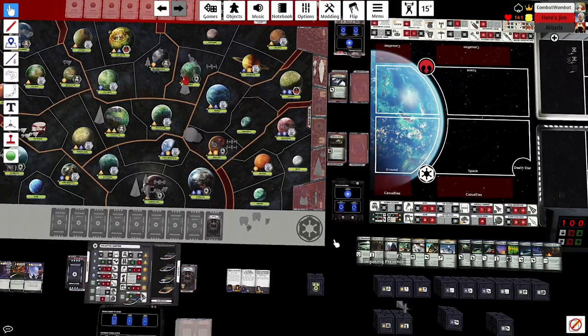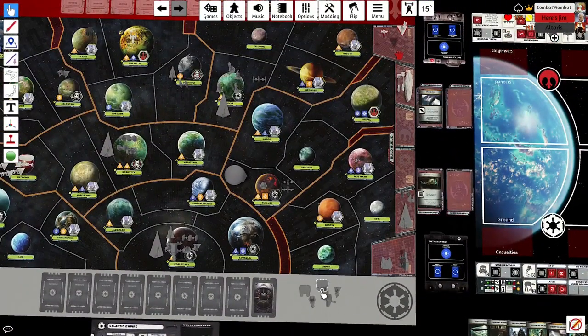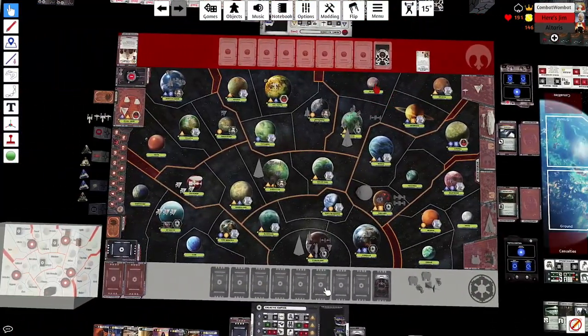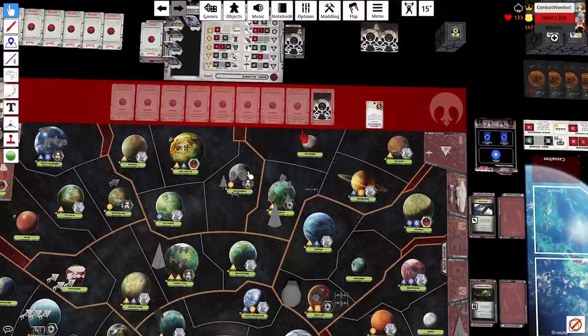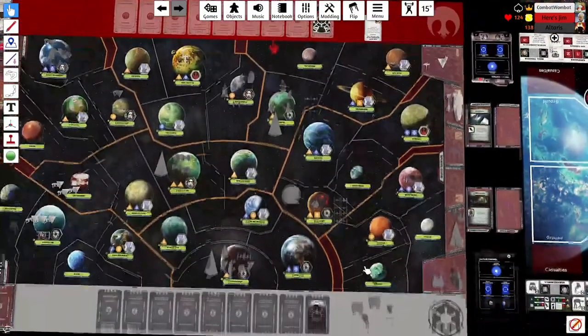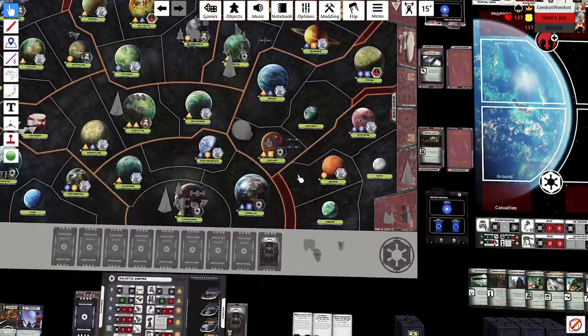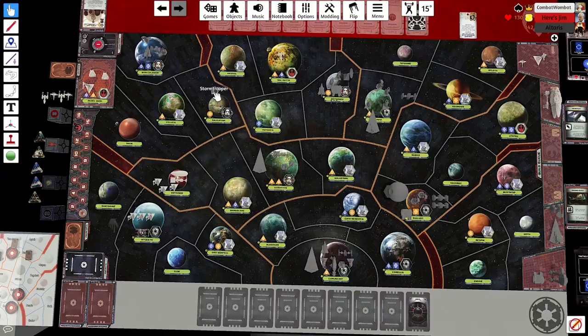I go ahead and pick Ready for Action — we'll see if that was the right call. For those with keen eyes, Jim swapped an X-wing for a Y-wing after we built. I said that was fine as long as I can swap an AT-AT for a Shield Bunker, and he agreed. Shield Bunker in Bothawui to try to absorb the incoming Y-wing hit.